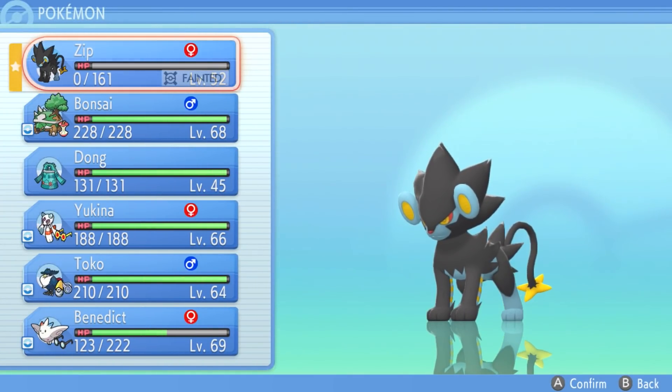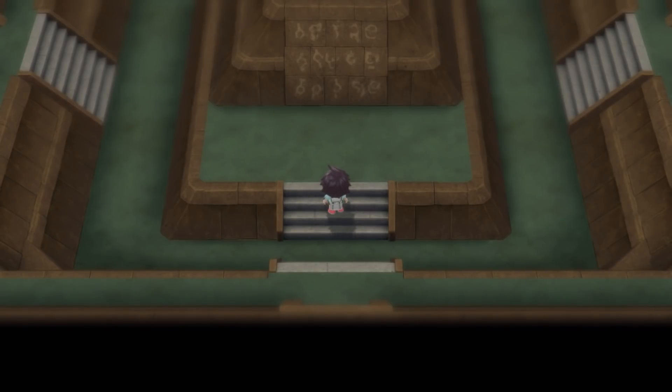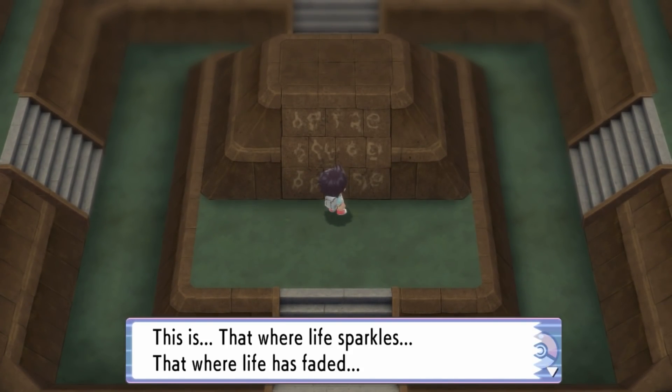We nicknamed our Dialga and Palkia, so I feel like it's only fair that we nickname Giratina too. And thou shalt be Iblis, King of the Devils. A little bit of a scary nickname right there. Zip definitely served his purpose of getting it paralyzed for us.